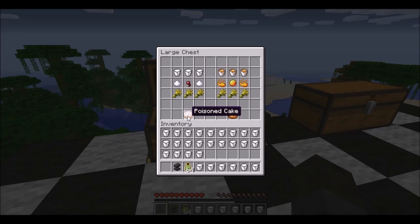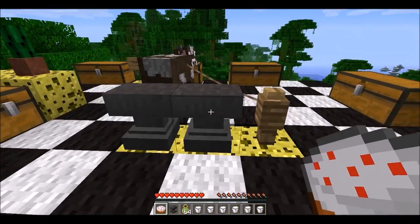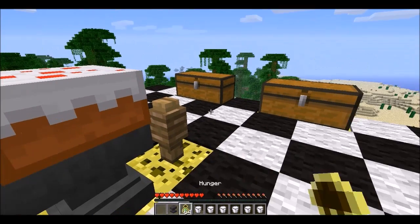Here's the poisoned cake. I think this one might actually need the milk, because milk takes potion effects away. Here's the poisoned cake — there's the crafting recipe. Let's put it down here. I don't believe this one is going to explode in front of our faces. I need hunger, don't I?